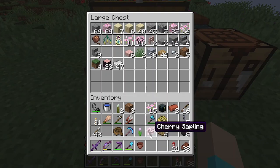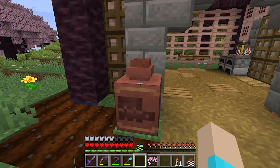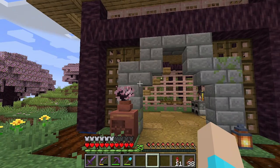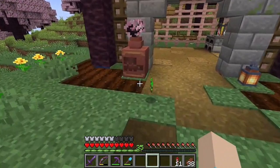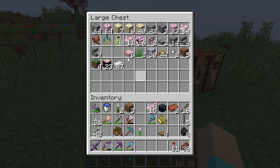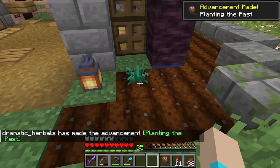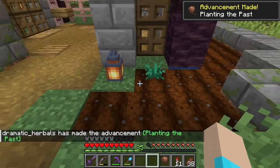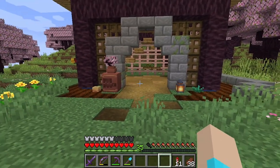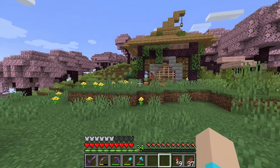I saw somebody do this — I don't remember what it was in, it might have been Azuma — but you can put the little pot on top and then you can have a flower in it. So that's by the door of our house. Oh my gosh, it's so cute, I love it. We do have an area for hopefully growing some of these plants around the outside of the house. So let's go ahead and grab those seeds and put torch flower there — that has an advancement, 'planting the past' — and we'll put the pitcher pod there.